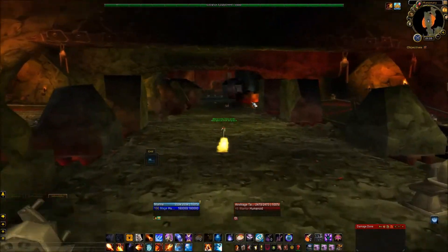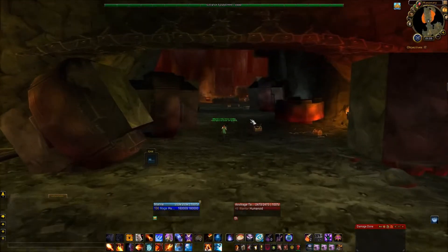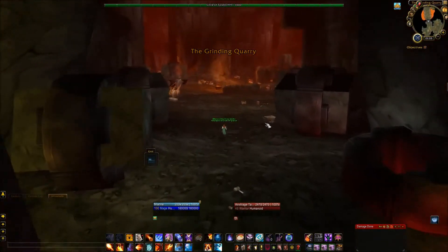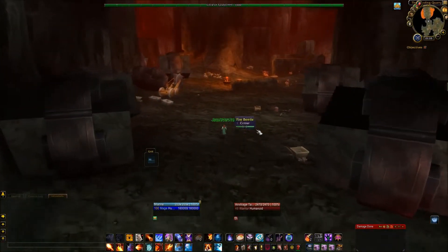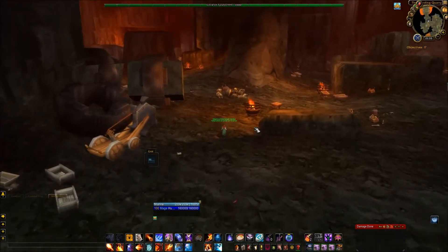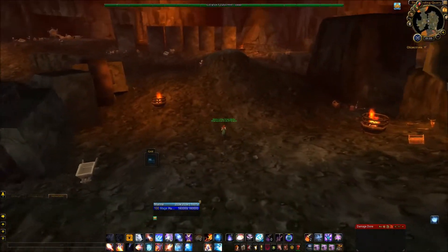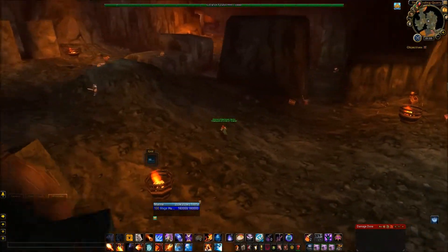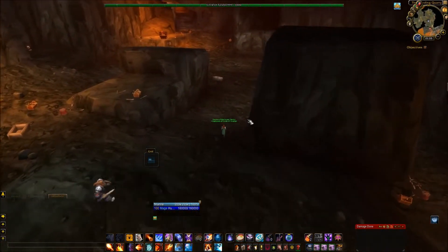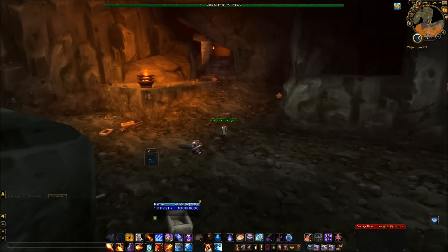Now let's go back to the other three instances in Blackrock Mountain. There will be upper and lower Blackrock Spire. They are opposite each other, so we will take them first. Now just let me sprint and blink out of here.